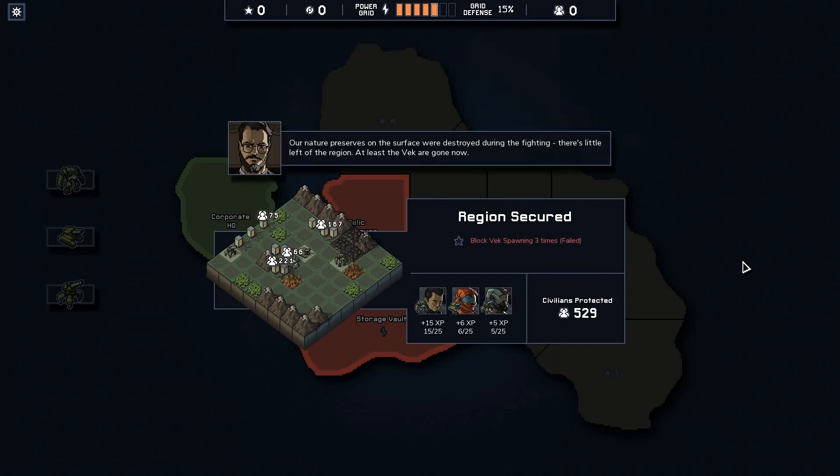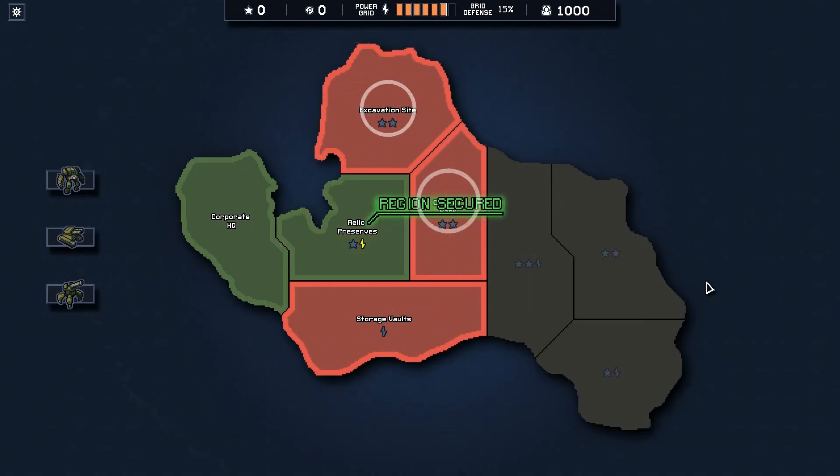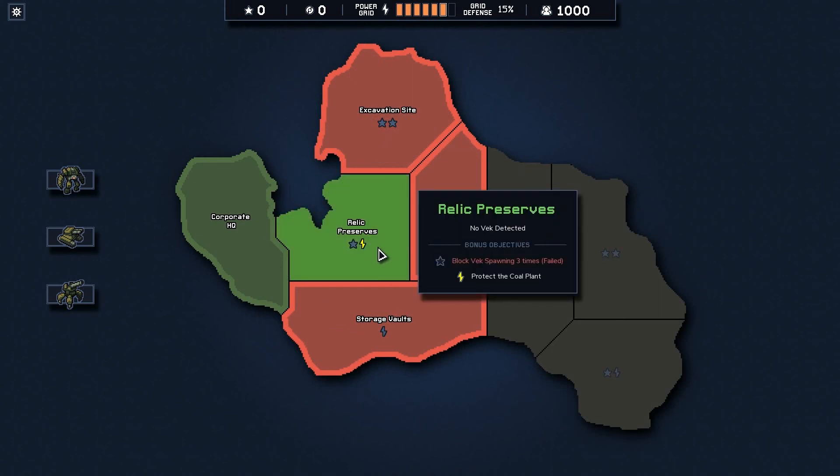Victory is ours — the Vek are gone, and a perfect victory! 'Our nature preserves on the surface were destroyed during the fighting, but at least the Vek are gone now.' The power plant is all good. I did only manage to block Vek spawning once instead of three times for the bonus objective, but at least all the civilians were protected. That region is now secure.